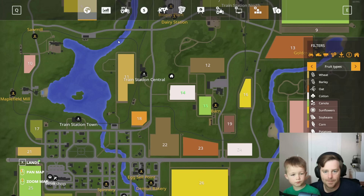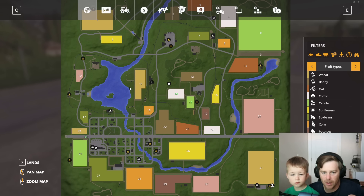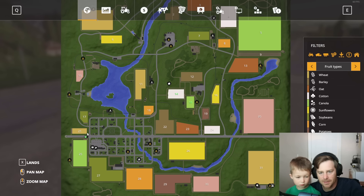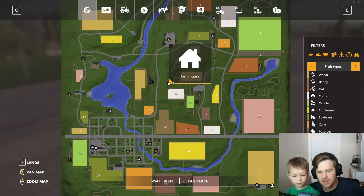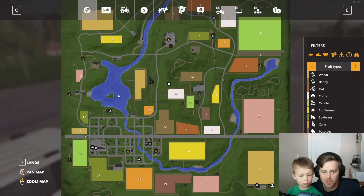I'll quickly show you the map. It's a pretty cool map. I think I'm going to enjoy it — it's a nice little city theme. Here's our house, the farmhouse. We have two fields currently, and there's a lake so we can do some boating activities.